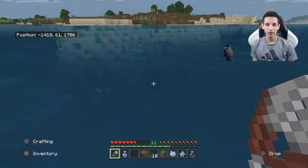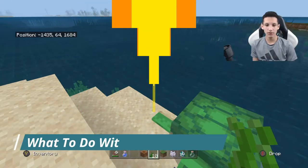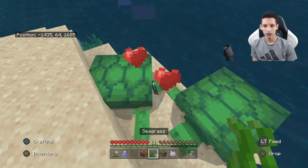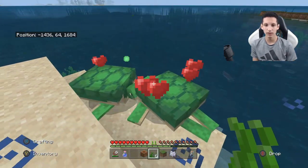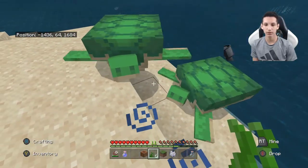After you obtain a couple, you can go back to land, and there are many different uses for seagrass. You can use it to breed and grow turtles — I'm going to place a turtle here, feed both of them, and as you can see they're starting to breed. If they make a baby turtle, you can use seagrass to grow it into a big turtle.